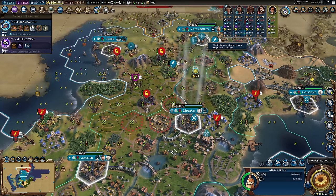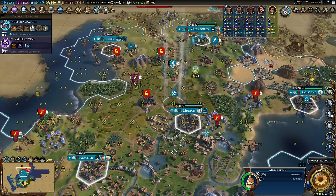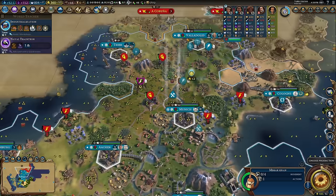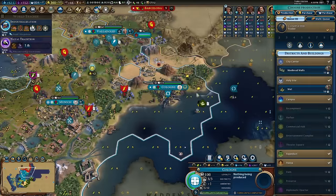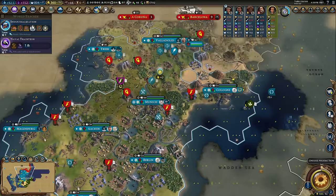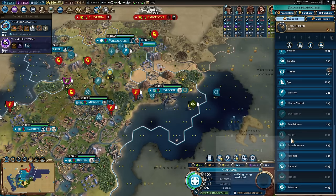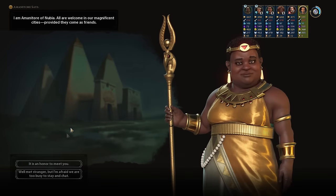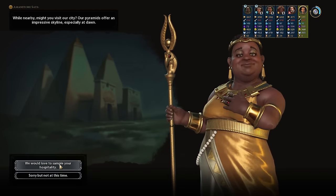I'm going to get the engineer to randomly stand in places next to the enemy — hopefully it'll goad them into attacking great people, who can't die. It's a little trick you can often do. I'll keep sending trade routes here; they might get pillaged but it's a risk I'm willing to take. Another pikeman. We found a bunch of stuff — firstly Nubia! Hello — honored to meet you, love to sample your hospitality.